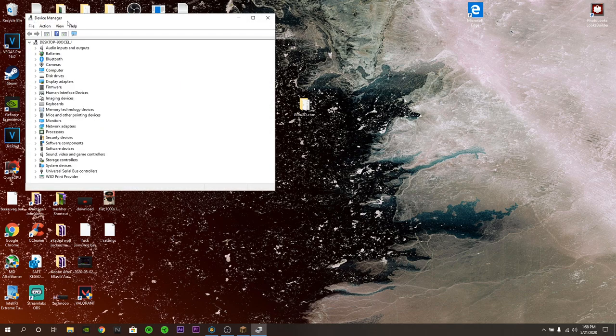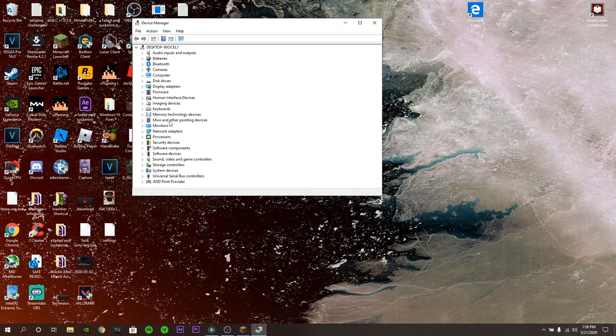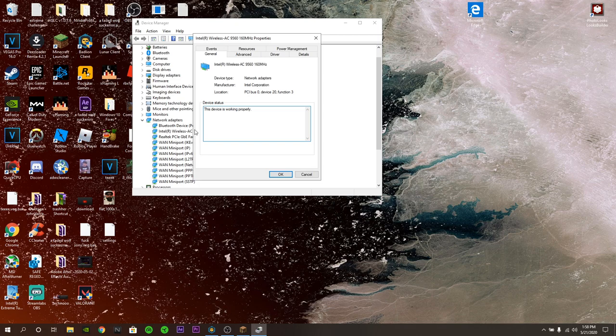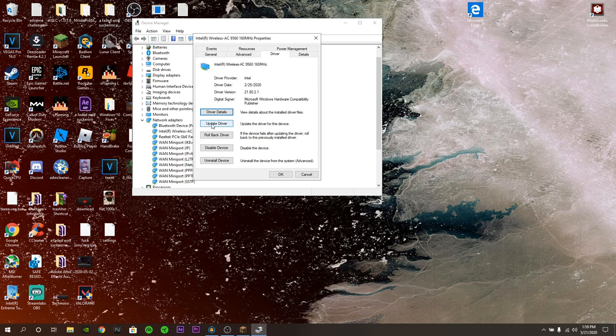You should go to Device Manager, find Network Adapters, and click on your Wi-Fi card. Mine is Wireless AC 9560. Click on your Wi-Fi card driver, click on the Driver tab at the top, then click Update Driver and search automatically. Mine is already up to date.